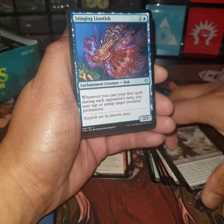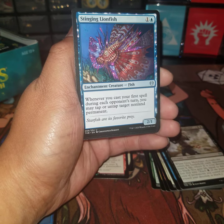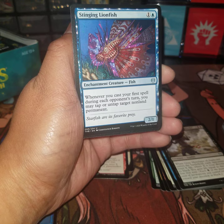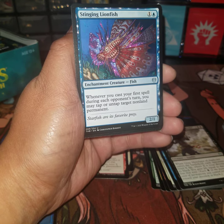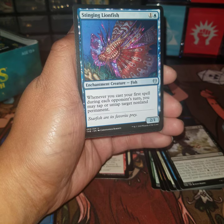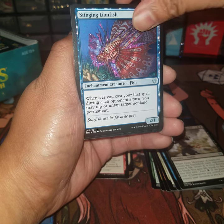Stinging Lionfish — two-drop blue legendary creature fish. Whenever you cast your first spell during each opponent's turn, you may tap or untap target non-land permanent. That sounds really good — I like that, it's really cool.